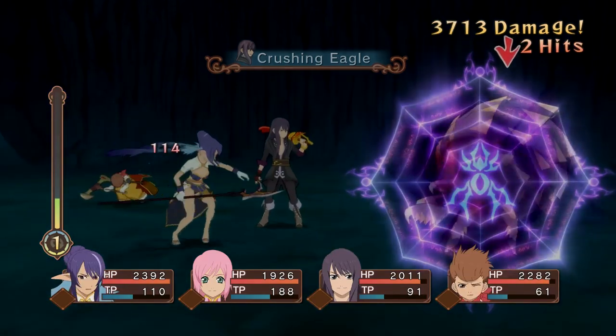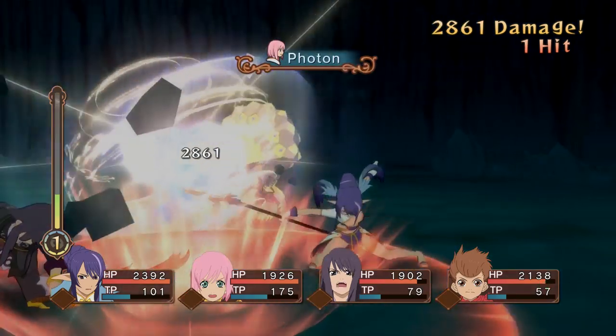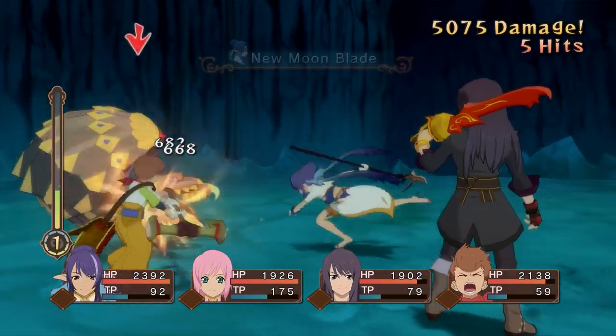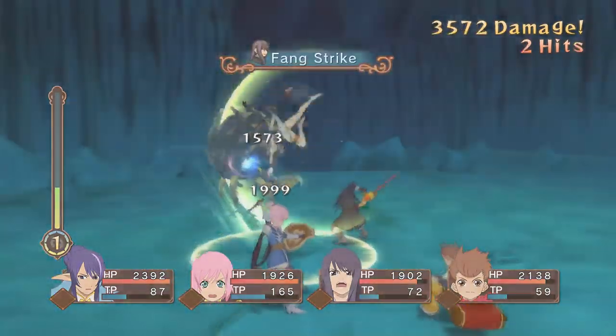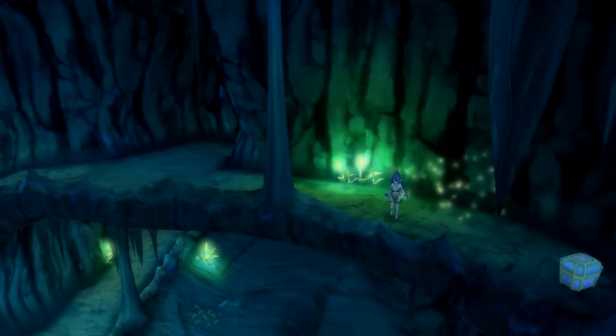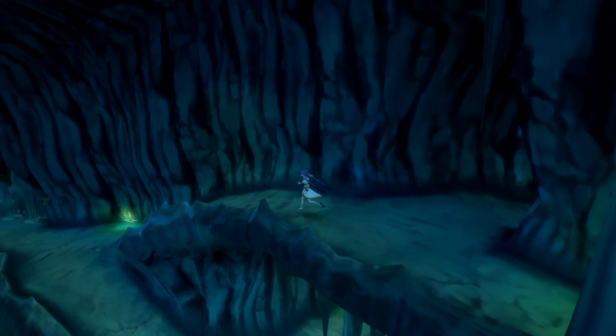You can pick other frontline fighters like Karol and Judith, or pick Estelle who is good at support magic and healing, Rita who's a mage with great AoE damage, or even someone like Patty or Raven who excel at both ranged and melee combat. You're not forced to play Yuri, but Yuri does feel like the main character — even in combat his combos just mesh the best together.